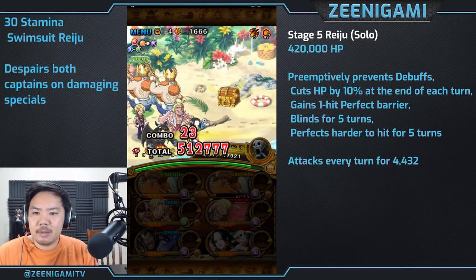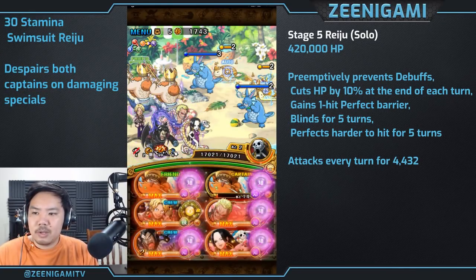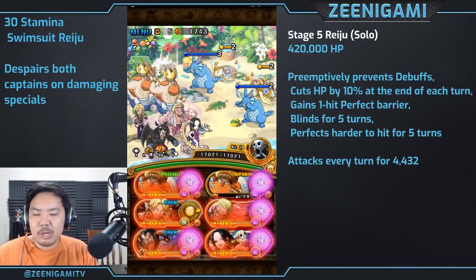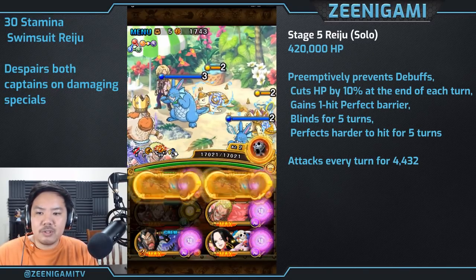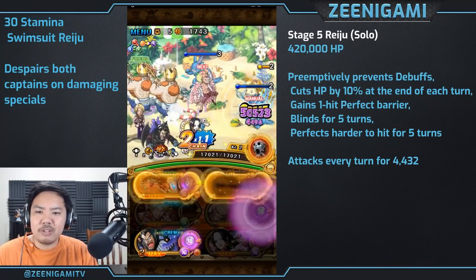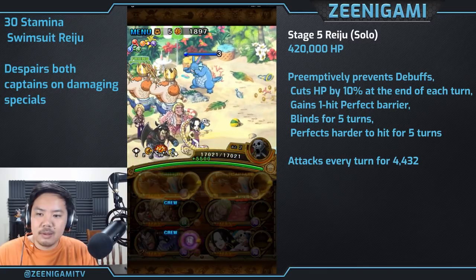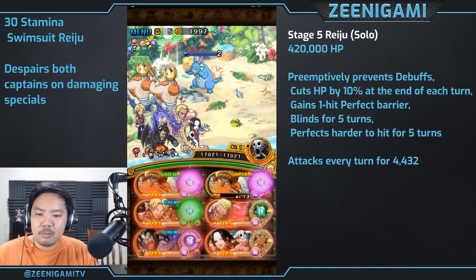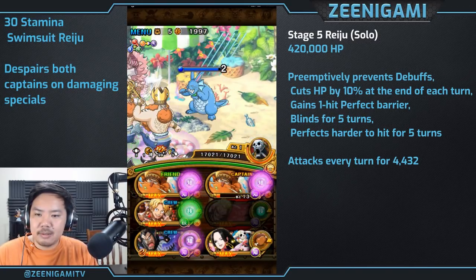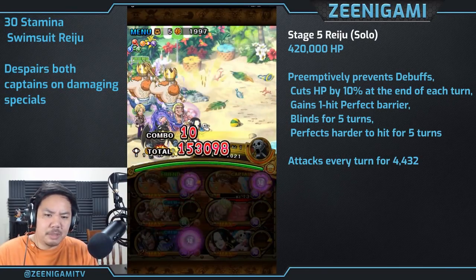Each Reiju has about 300 to 400,000 hit points. With fodder units she'll have 320,000 hit points; Reiju by herself has 400,000 hit points; Reiju with others will have 300,000 hit points. We don't really need to wait out the blind — we have chain lock with Hancock so blind doesn't matter at all.